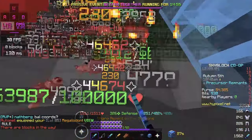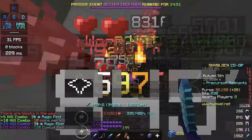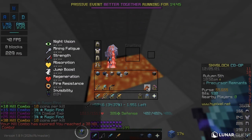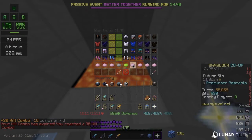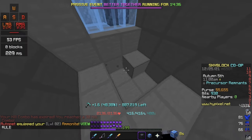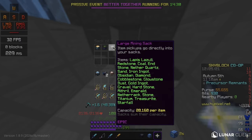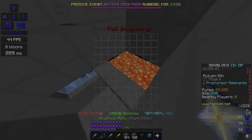By the way, I'm using the Aspect of the Dragons because it's the only weapon I have that deals some damage and has Looting 3. Let me just make the hole slightly deeper, and I'm going to jump to the last Sorrow test.